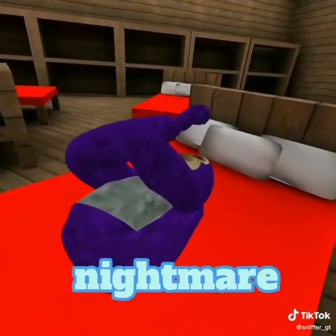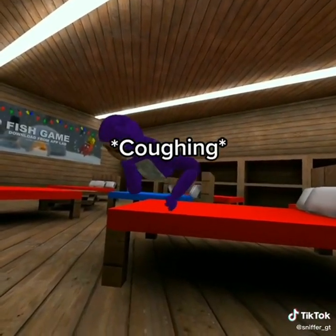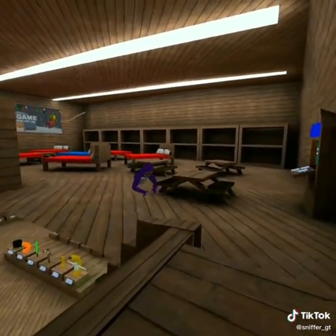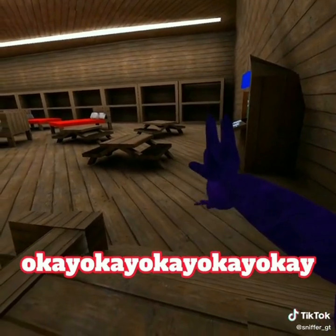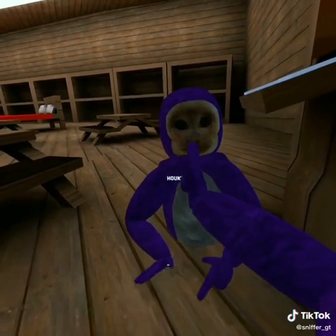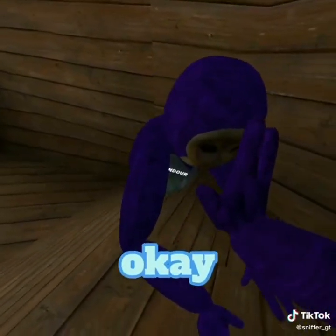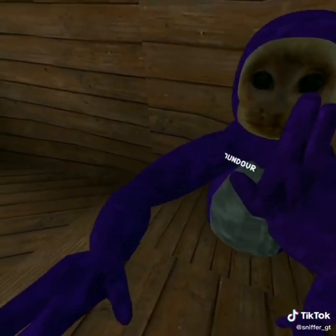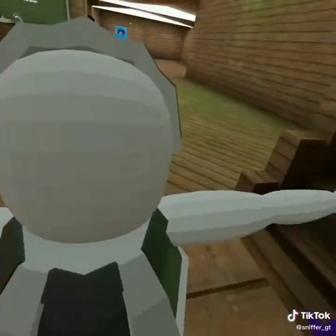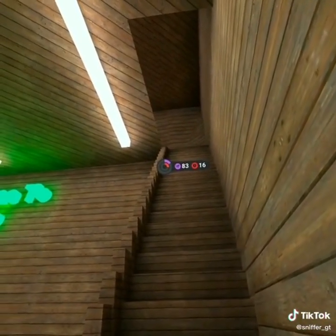I need to go wake up grandad for his breakfast. Grandad, what type of nightmare are you having? Wake up! Let's go for breakfast. You can't fall down the stair system. Okay, I won't. Okay, one step at a time like me. You think you can do that? Yeah, I could do it.